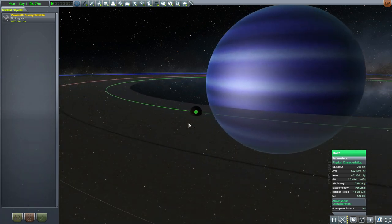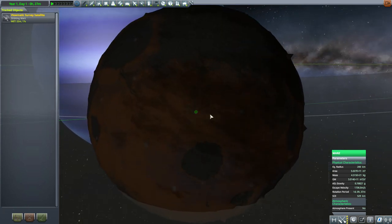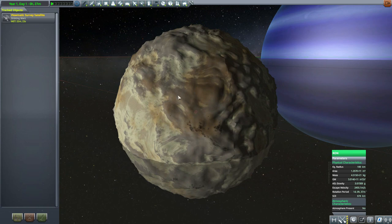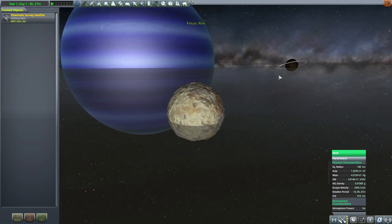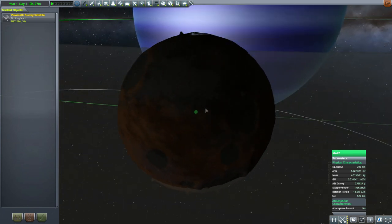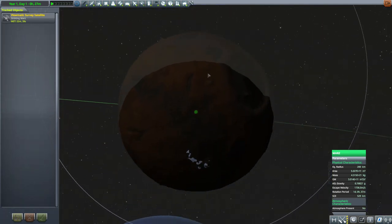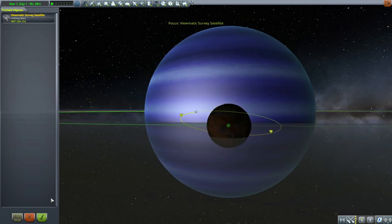As for the inner moons, Marz and Ron — I think Marz is my favorite because it has more craters, the darker color is also nice, and it has those polar ice caps on both top and bottom. Ron is actually a lot more craggy with more topography, but I prefer Marz's color palette. And it's just such a gorgeous view of Omen there in the background — pretty darn neat.